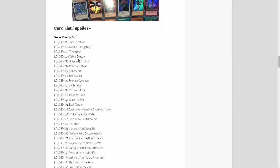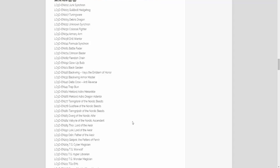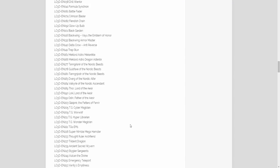Just some of the ones I'm really liking: Junk Synchron — glad that's going to be a secret rare. Glow-up Bulb and Venus Chain are going to be secret rares. A lot of different stuff too, like a lot of Blackwing cards getting reprinted, as well as Nordics, TGs, and Synchron cards, of course, are also getting a bunch of reprints.